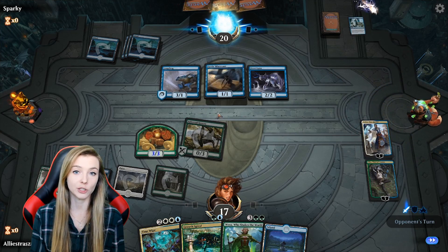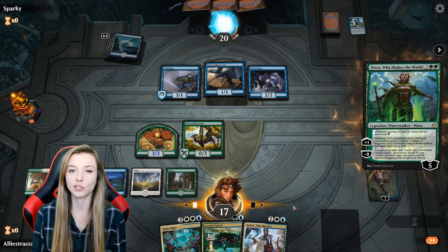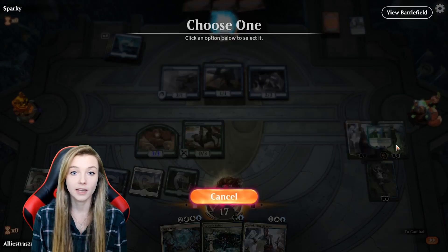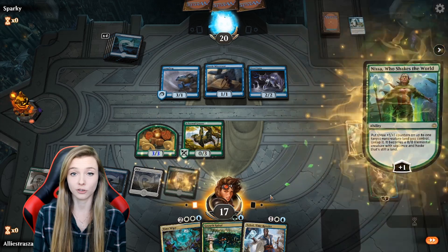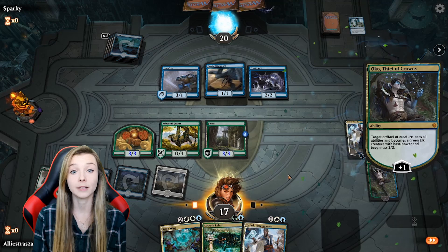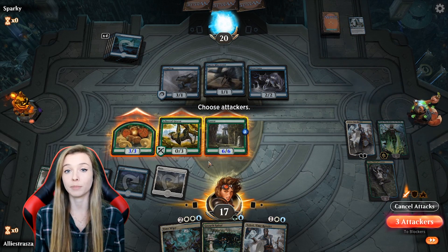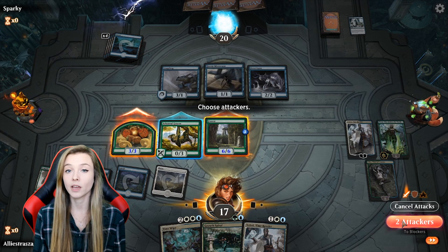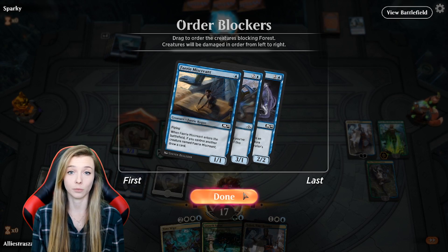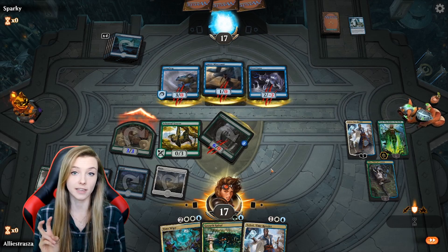Let's talk about another planeswalker that synergizes really well with Oko: Nissa. One of Nissa's abilities is to turn lands into a 0-0 creature with three +1/+1 counters. Now in the case of Oko, he turns the base creature — that 0-0 — into a 3-3 elk, with the three +1/+1 counters making a 6-6 elk. In addition to that, because most of your lands will have been on the battlefield for a long time, the turn that you animate it into an elk with those counters, it will still be able to attack that turn despite the fact that it loses its haste ability.